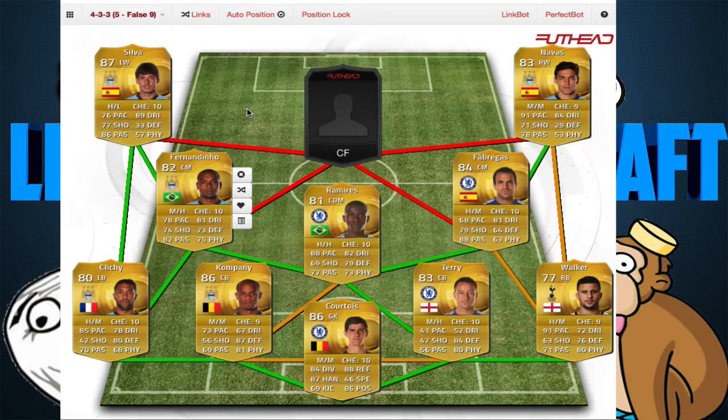Just look at how this team links up: Silva–Clichy, Silva–Fernandinho, Fernandinho–Clichy, Clichy–Kompany, Ramirez–Fernandinho, Fabregas–Ramirez, Ramirez–Terry. Everything just links up, and that's why I made this team.